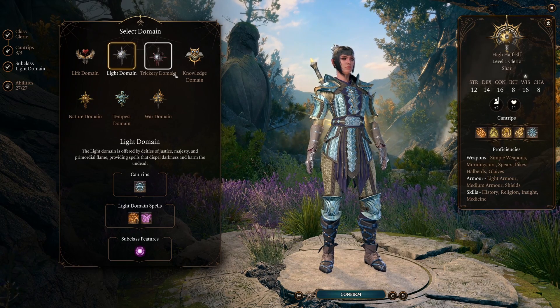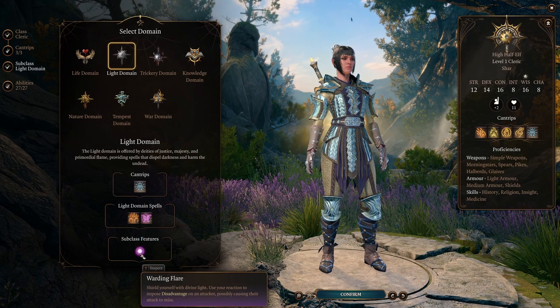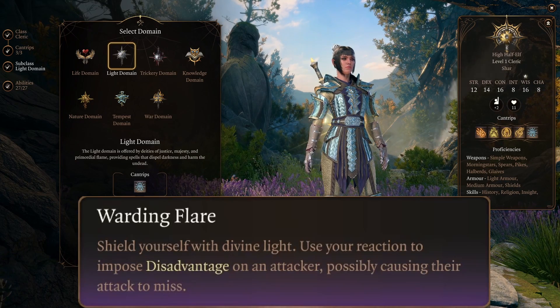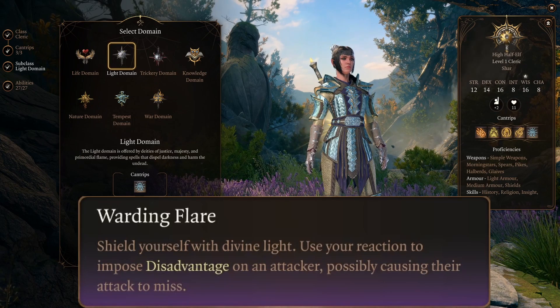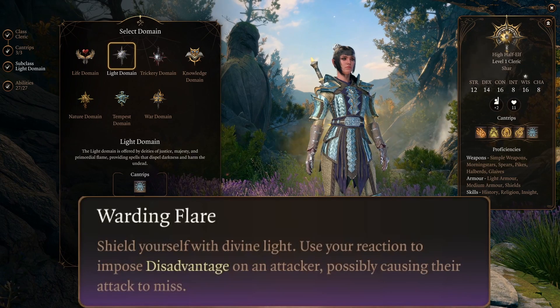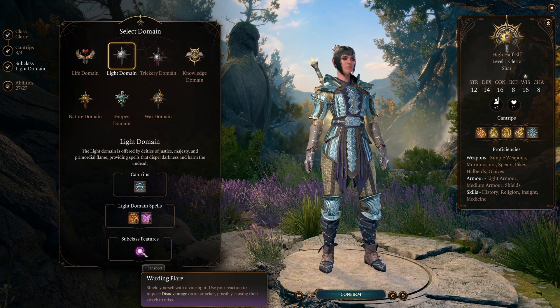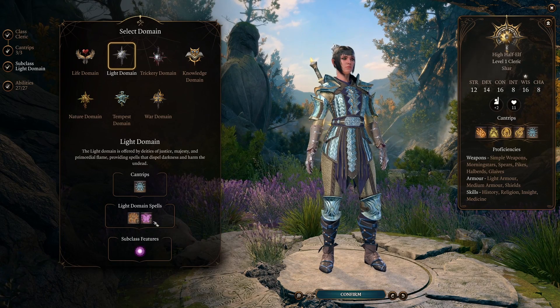Warding Flare: shield yourself with divine light — use your reaction to impose disadvantage on an attacker, possibly causing their attack to miss. This will later upgrade to work for your allies as well, making her an awesome support. Light Domain also has some very strong domain spells, but that is less relevant.